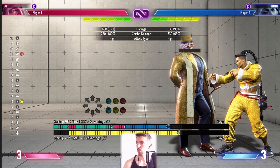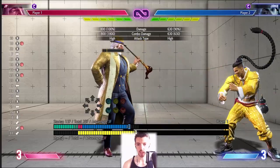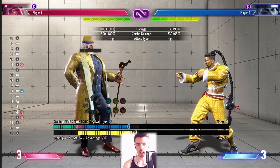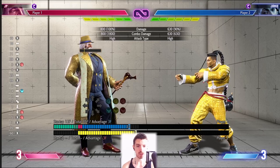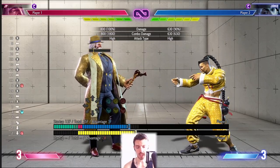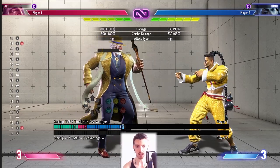Standing heavy punch is probably his longest range cancelable normal. It's decent — not incredible but not too bad. The biggest problem is it's shorter than most characters' long range poke normals, so if you're fighting Cammy and she's doing that kick, you're in trouble. But if you land a punish counter on it, it's decently strong and can cancel into some extra damage.